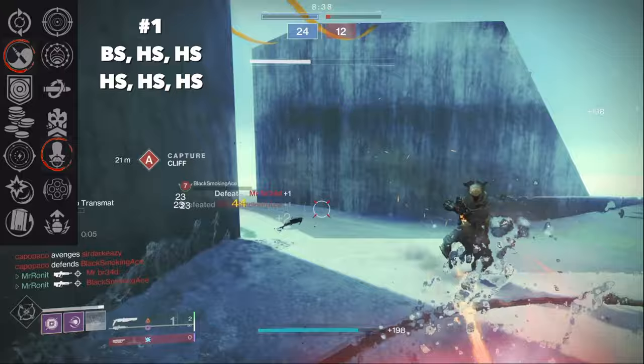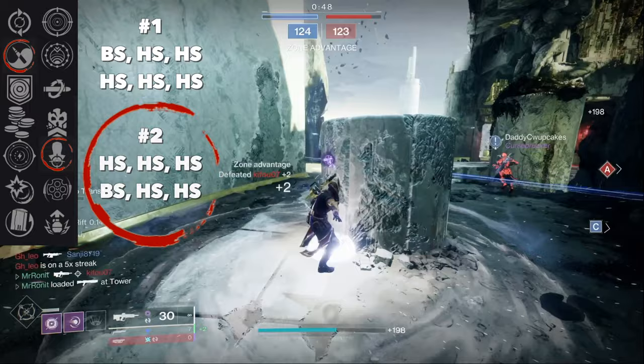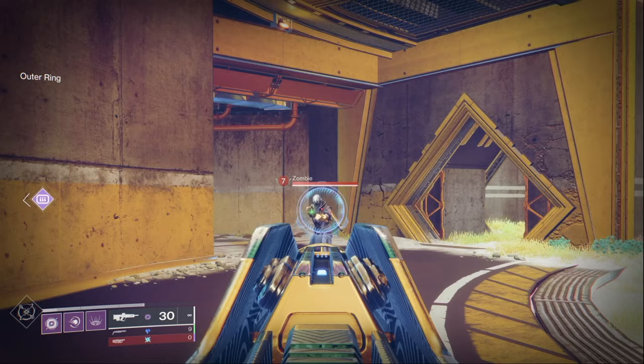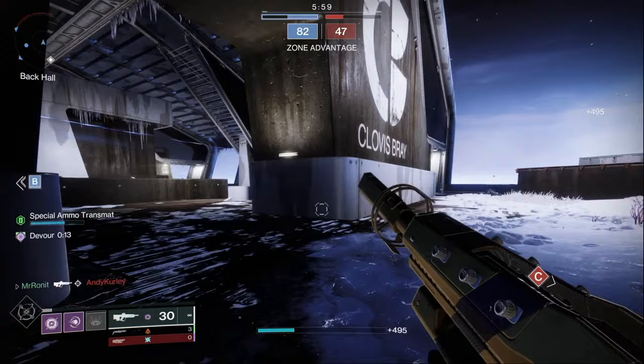There are two ways you can two-burst someone with Headseeker procs in most scenarios. First: body shot, headshot, headshot on the first burst — then all three headshots on the second burst. Or: three headshots on the first burst, then body shot, headshot, headshot on the second burst. In practice I found the second permutation more common, just because the first burst tends to be your more accurate one as you have less bloom and less flinch at the start of a duel. Headseeker still killed guardians within that magical two-burst with a body shot up to and including nine resilience — you're going to be two-bursting a lot of hunters, warlocks, and titans as well.